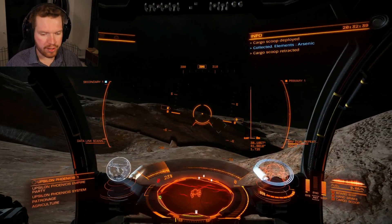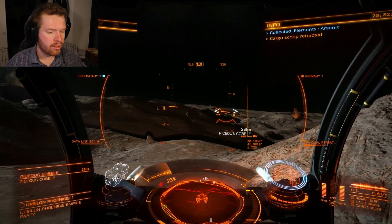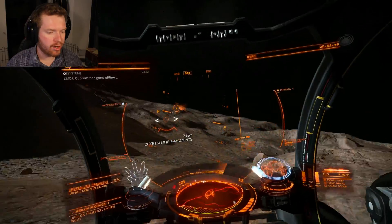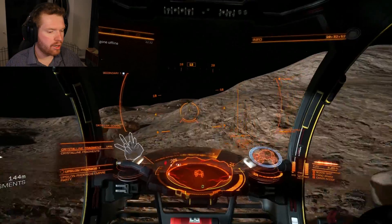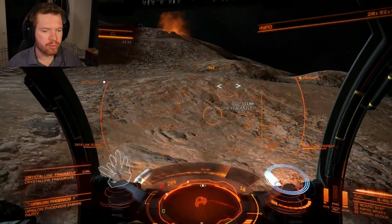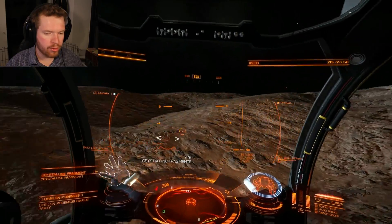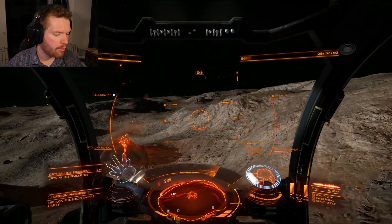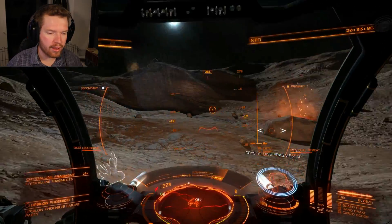As you can see here, this is a 1.7 G planet, so be careful when you land here — don't destroy your ship if you're not used to landing on high-G worlds. But that's really all there is to it. You just drive around this area and shoot up all these fragments and they will give you different materials. So far I've been able to get zinc and arsenic from them. I'm not sure if there are others, but I'll put that in the description if I find anything else.